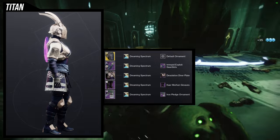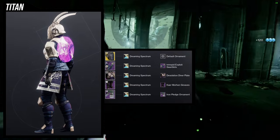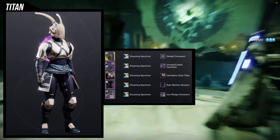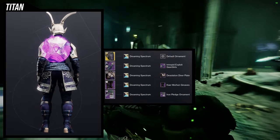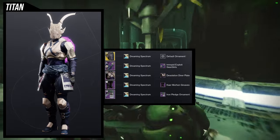I actually do like this set a lot — I would just switch out the mark. I wouldn't mind it with Dreaming Spectrum if it shaded correctly. I do think the Iron Pledge mark shader issue is a bug, because the Hunters have it and the Warlocks don't, so I think it's something they'll fix eventually.